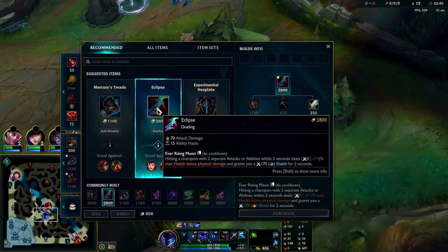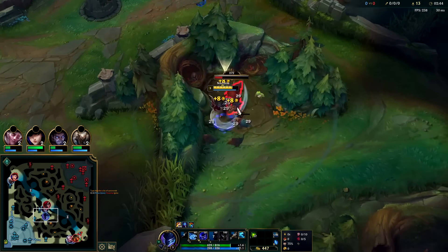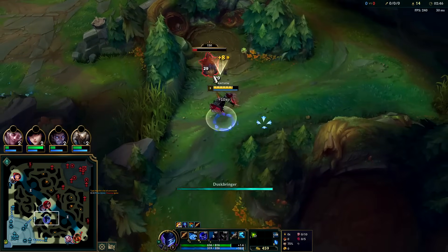After Hexplate and Eclipse, our third item will typically be Black Cleaver because it makes us really tanky and still gives us a lot of great stats.